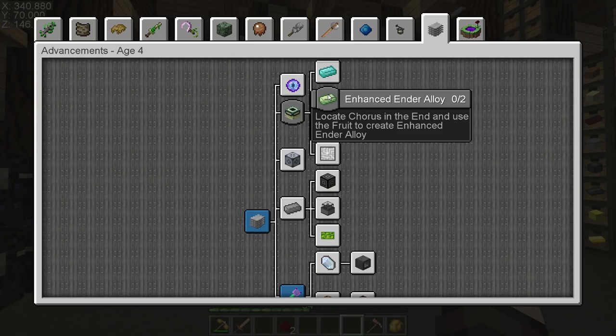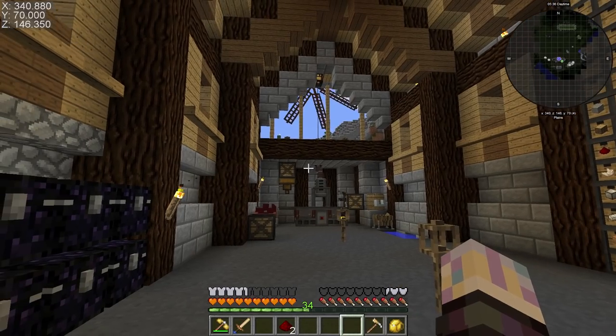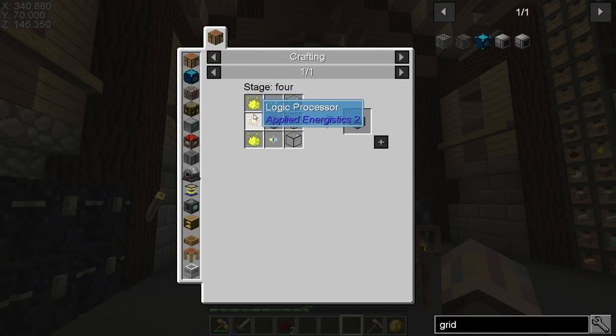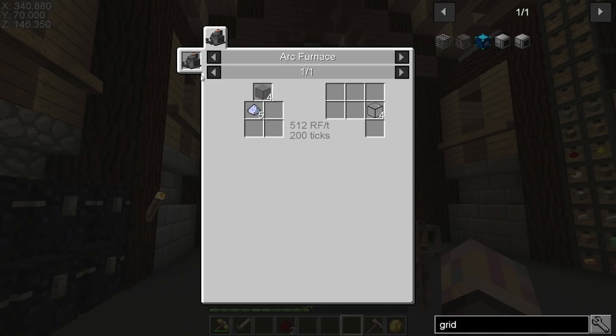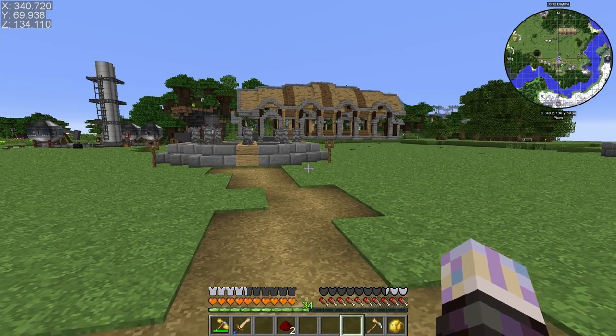A lot of stuff is locked behind the End. There are ender alloys — that's going to need the arc furnace. We're going to need an arc furnace at some point. For a grid in refined storage, we need luminescence — already done that — quartz, which looks arc furnace, machine casing, and annihilation core. It looks like everything is locked behind both the End and the arc furnace — that's going to be our route. It really comes down to: do I want to go ahead and do the arc furnace, or do I want to do the End first?